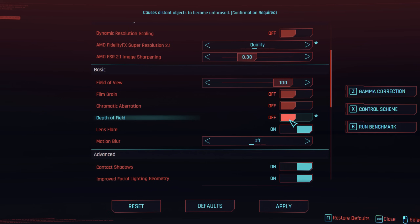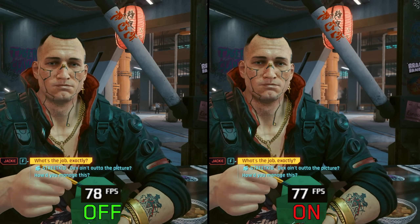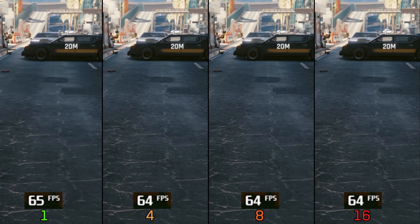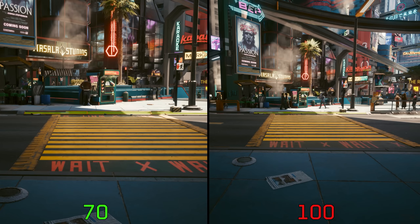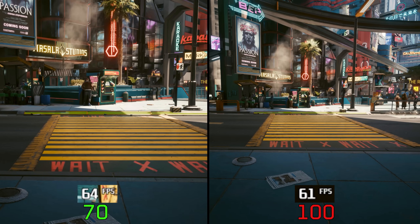There are additional settings in this group. Depth of field has negligible impact on performance, so if you like the effect don't worry and keep it on. Anisotropy controls the quality of texture filtering and as usual does not impact performance much, so I recommend 16. The last one is field of view or FOV — going from the lowest value of 70 to 100 produces around a 4% drop in performance.